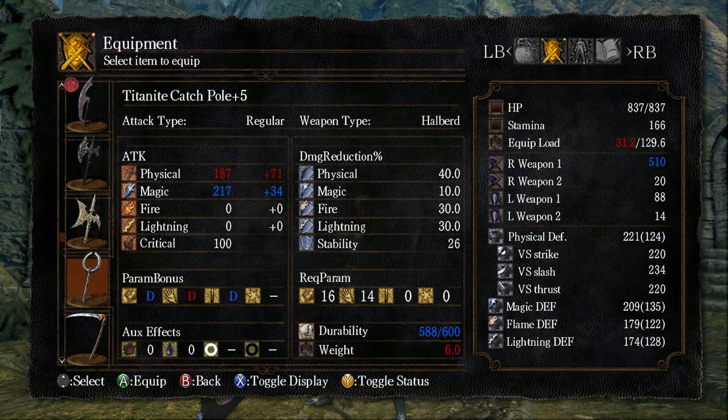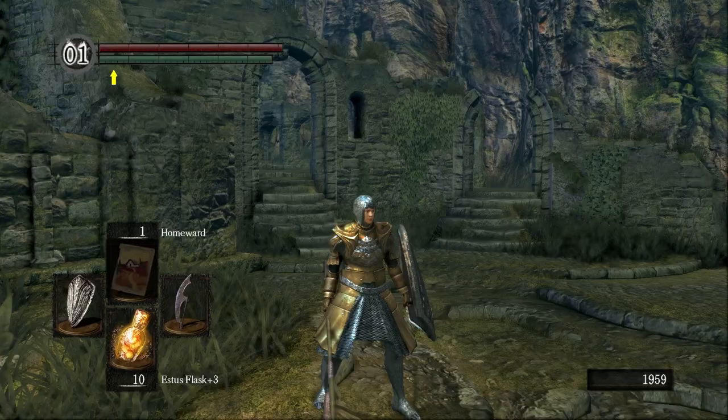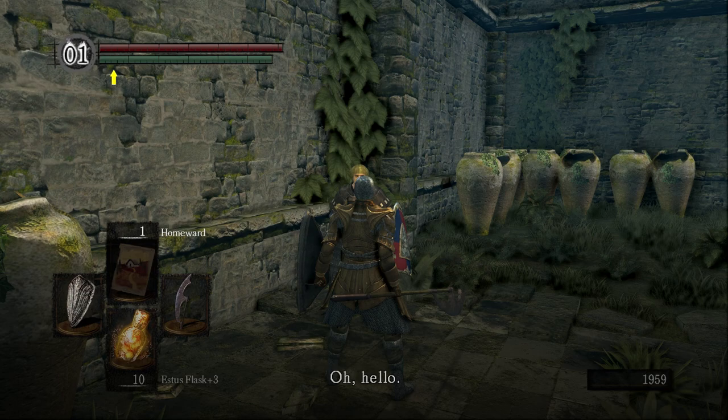The Titanite catch pole is split damage: 187 physical and 217 magical. It does have scaling, but the point is that 510 total is reduced by two different sets of enemy defense, so it's gonna end up doing less damage against a lot of enemies. But today we're gonna rock this scythe and play around with it for a bit.